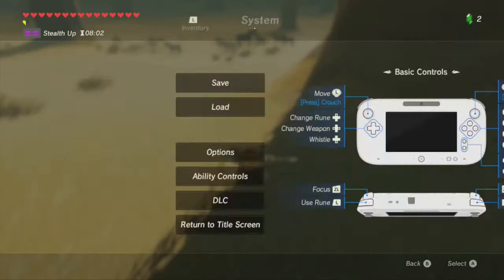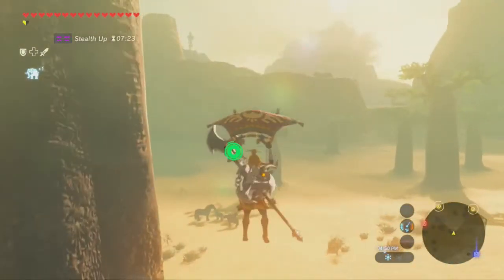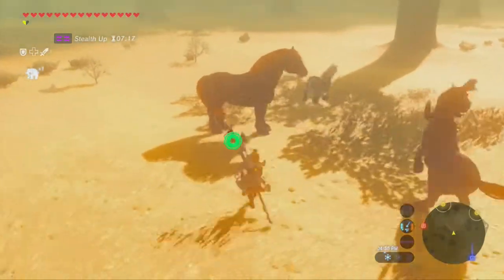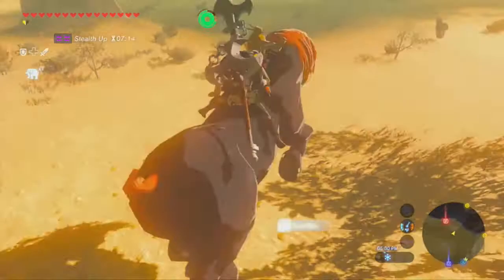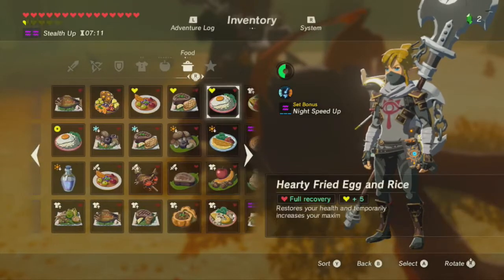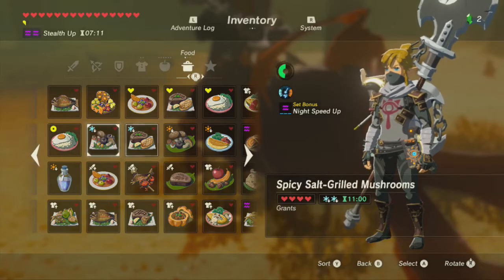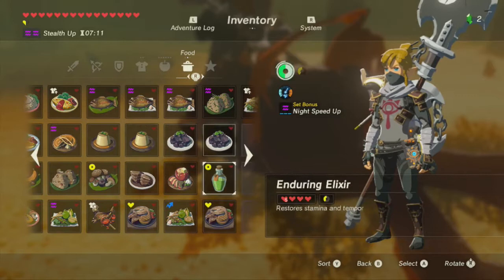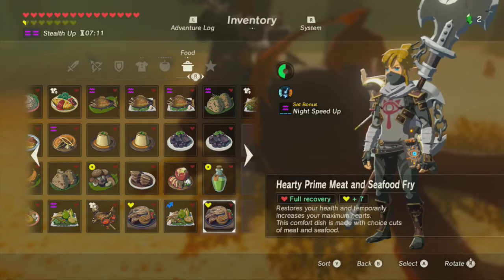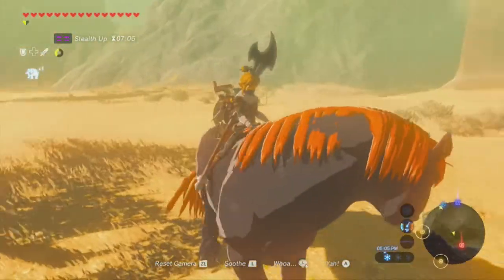That's an updraft - alright, getting ready. Not going to be enough. Mount! Cajole this horse - cajole this horse. I do have stamina food, let's use it now. I got him! Wow, that was surprisingly easy. I have a giant horse! Look at that red hair - I wonder if the game generates different giant horses.